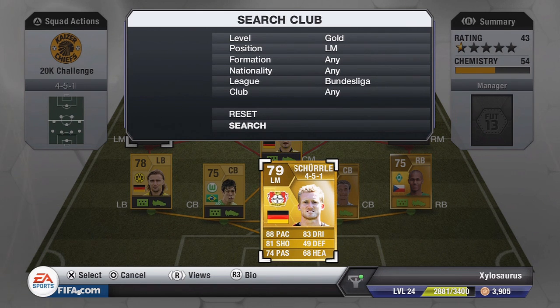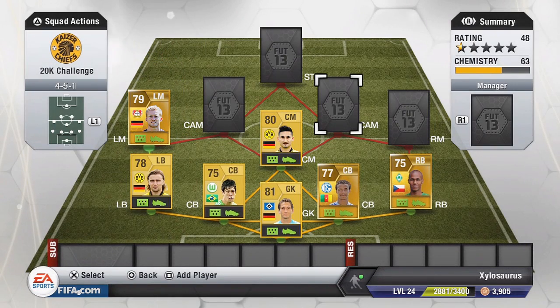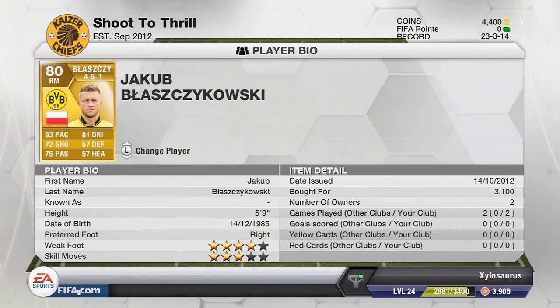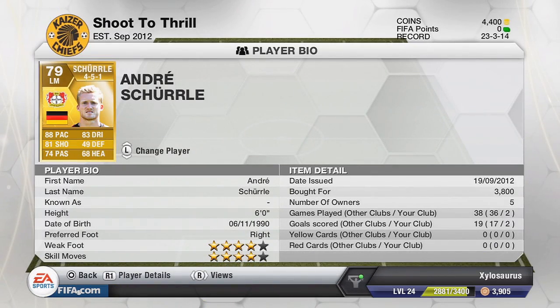Moving on to the left midfielder now, we have Andre Schurler, who I actually love. From what I've heard, in FIFA 13 he was so good in FIFA 12. We've got 88 pace with this guy, as well as an 81 shot and 83 dribbling — really, really good strong stats — as well as a 74 passing. He's only 79 rated overall, which is ridiculous for the stats you get, but he looks like he'll perform absolutely brilliantly. He has 4-star weak foot and 4-star skills, costing 3,800 coins. Right midfielder now — a guy with a really hard name to pronounce, so I'm just going to call him Tim. He's got 93 pace, which is his main stat and is absolutely insane, as well as 81 dribbling, 72 shooting, 75 passing. He cost me 3,100 coins and has a 4-star weak foot and 3-star skills.